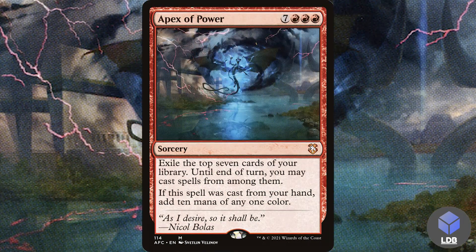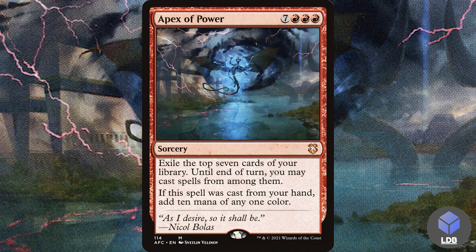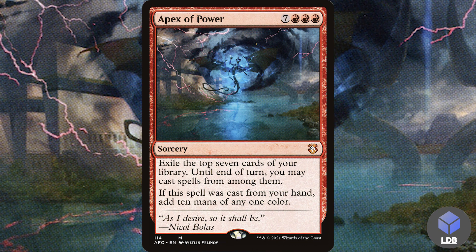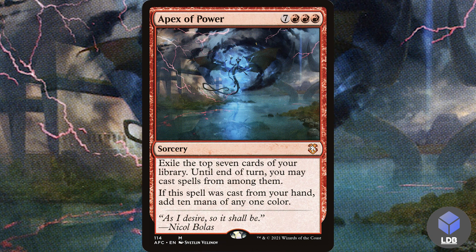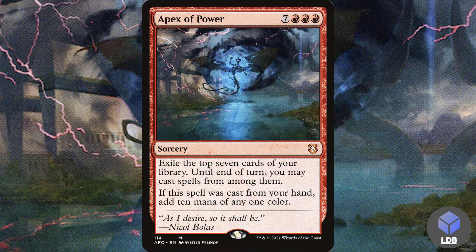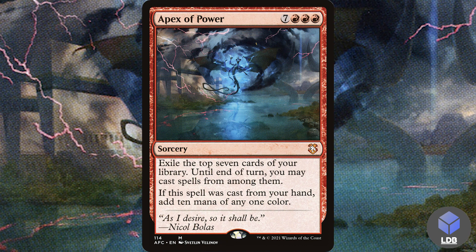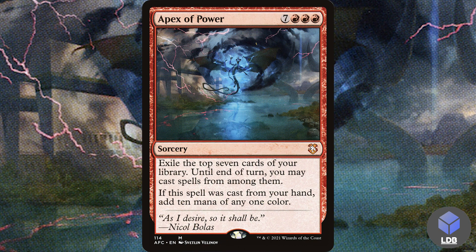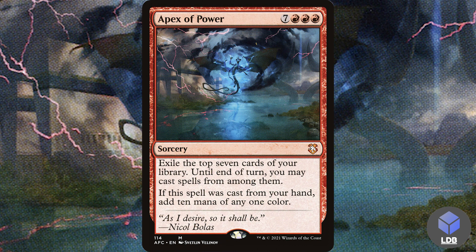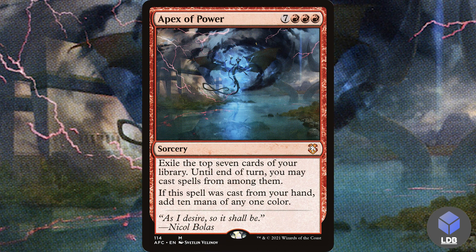On the opposite end of the spectrum we have Apex of Power — seven red red red, obviously a late game card. It's a sorcery that exiles the top seven cards of your library until end of turn; you may cast spells from among them. If cast from your hand, add ten mana of any one color. I've cast this a few times in this deck and it always puts in work. Even if you get three lands off the top, you still get ten red mana and the remaining non-land cards — it's insane finisher material.